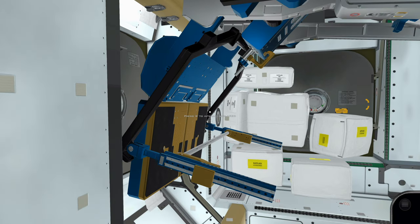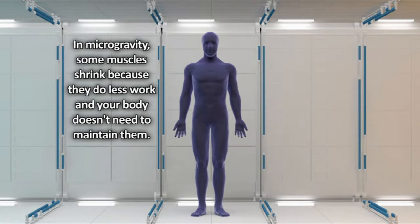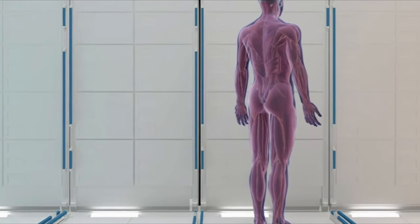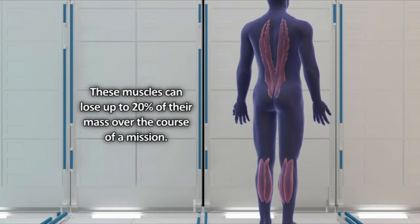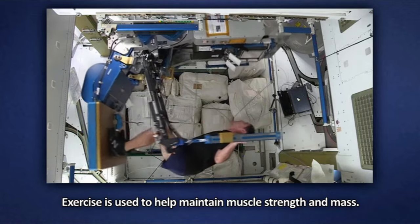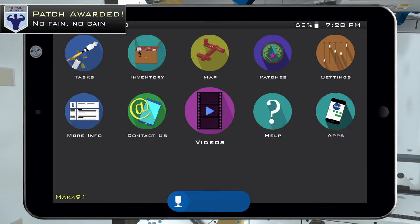After that's completed, you should get a small dialogue. Pause the game, go to Videos, and you'll have a new video called Muscle, which talks about how your muscles shrink in microgravity as you don't have to support your own body weight. Once you watch this video, you'll unlock another achievement. Muscles keeping us standing, such as those around the spine and calves, are affected the most — they can lose up to 20% of their mass over the course of a mission. That achievement is called No Pain, No Gain.